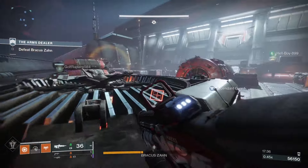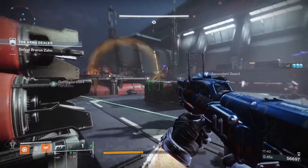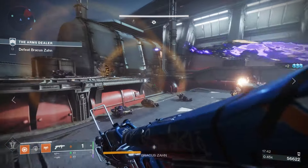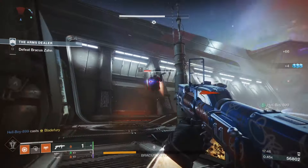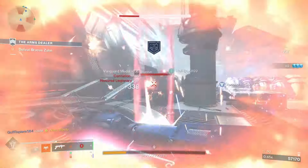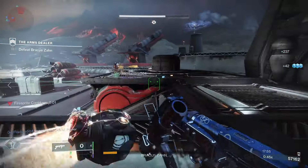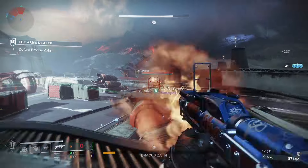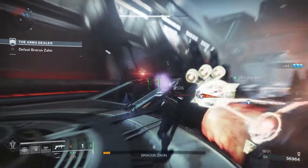For PvP, Quick Launch, Proximity Grenades, Enlightened Action, and Incandescent would be good. Quick Launch and Incandescent have already been covered. Proximity Grenades — grenades fired from this weapon have increased proximity detection but a decreased blast radius, which is useful in PvP. Enlightened Action — dealing damage improves reload speed and handling, always good on a grenade launcher in the Crucible.